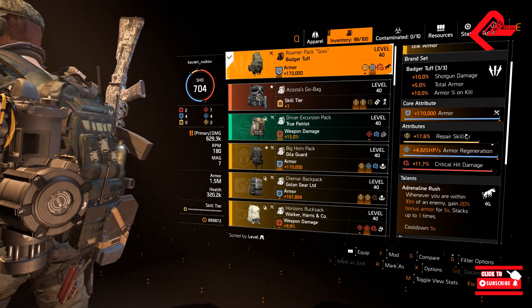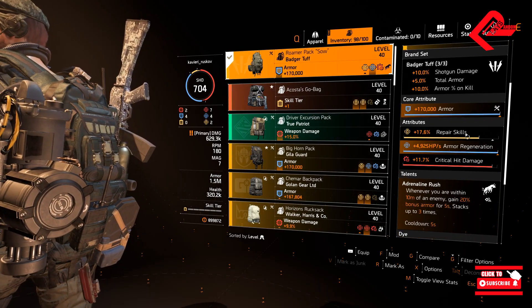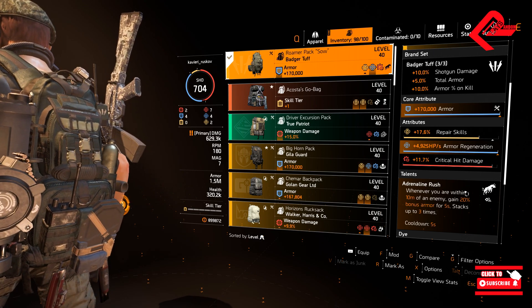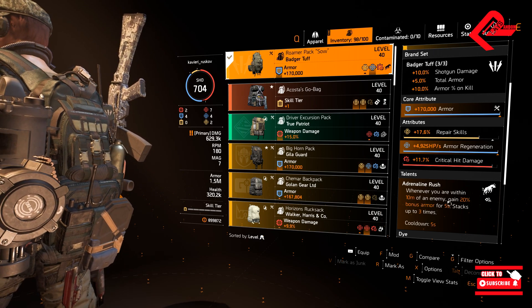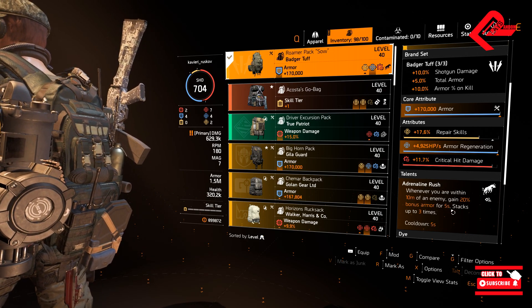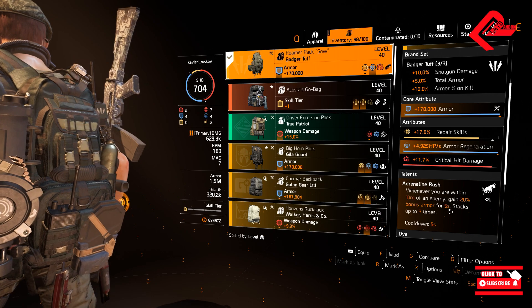Next would be our backpack, and this is a perfect fit since you will be facing enemies up front. Adrenaline Rush is great here — whenever you are within 10 meters of an enemy, you gain 20% bonus armor for 5 seconds, and it stacks up to 3 times. Cooldown is 5 seconds.